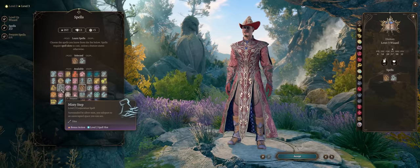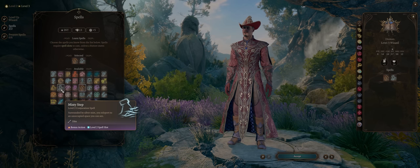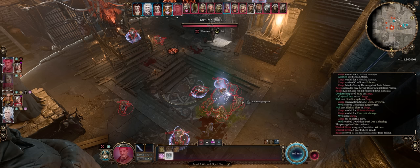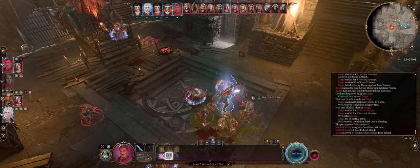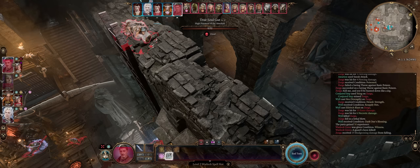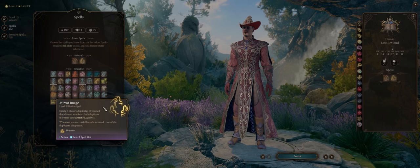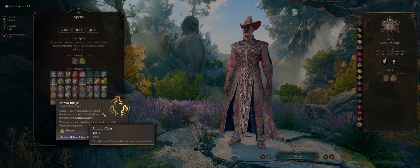Misty Step is another amazing utility spell — by default it's cast as a bonus action, so you can combine it with another spell in the same round. It lets your caster teleport to almost anywhere on the map while ignoring height and elevations. It can be a true lifesaver, or just a way to move characters away from melee enemies while benefiting from high ground bonuses. The Mirror Image spell can be good too, but only if you want to directly tank with your spellcaster — it doesn't require concentration but will massively increase your armor class, though it gets reduced by each enemy strike and only lasts a single battle.